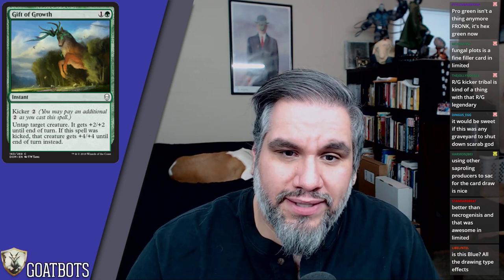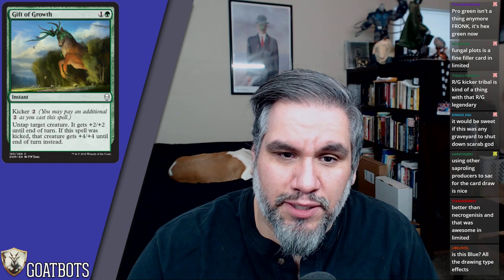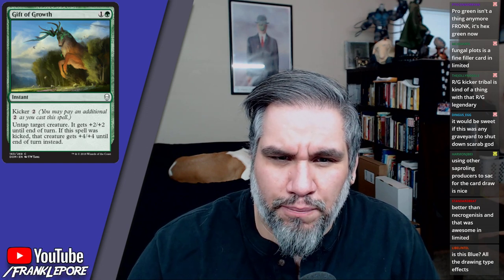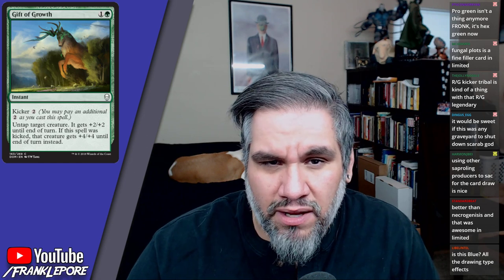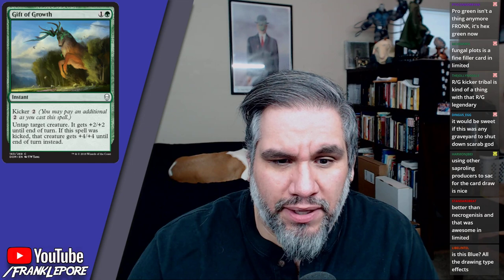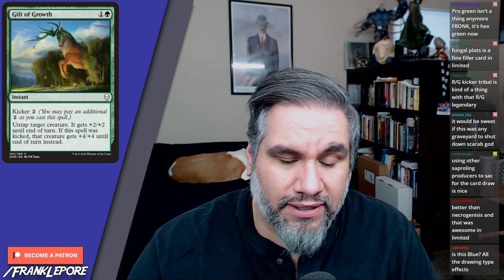Gift of Growth costs one and a green, with a kicker of two: untap target creature and it gets +2/+2; if kicked, it gets +4/+4 instead. So you're getting +2/+2 for two mana or +4/+4 for four mana. It's a fine trick in Limited — being able to untap your creature and give it +4/+4 means you're probably killing anything that's attacking you.